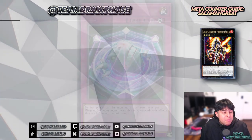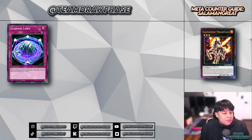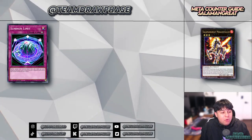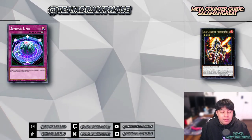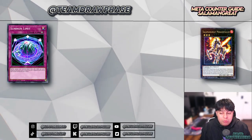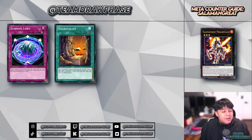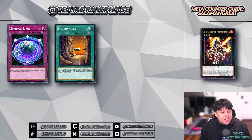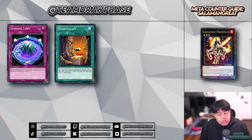Finally, to end this counter guide, we've got floodgates. First on the floodgate list is Summon Limit — neither player can summon more than two times per turn. Salamangreat relies heavily on link summoning, often requiring multiple summons in one single turn to set up their board. Summon Limit will restrict that and slow them down, and it might even cause a game-ending situation if they have no back row removal. Next is Necrovalley — this disrupts the graveyard-reliant mechanics of the Salamangreat deck, with Gazelle, Spinny, and Jack Jaguar all requiring graveyard interactions.